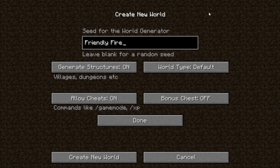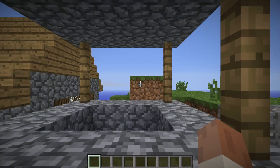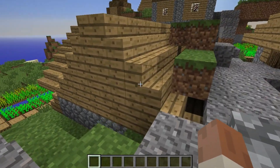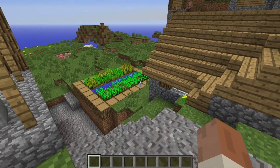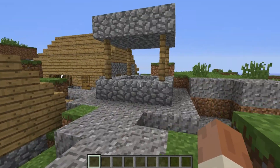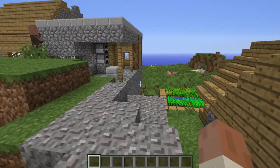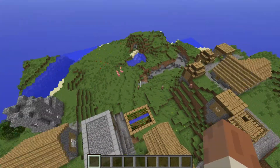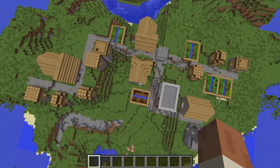Today's seed is Friendly Fire, as you can see. I'm on this screen because I want you to see where you spawn — right there. Almost in the well! Sometimes you spawn on top of the roof; I think I've spawned over there by the little farm area before. That was almost inside that well. So what have we got here? We've got an NPC village that we spawn into.